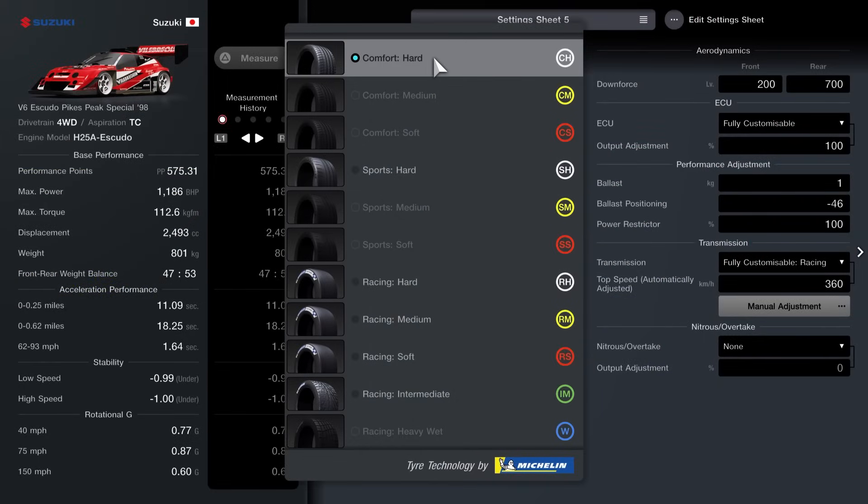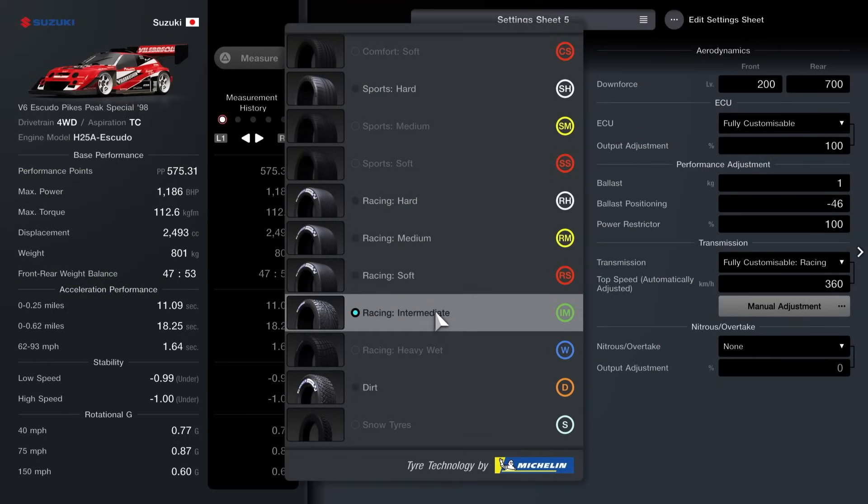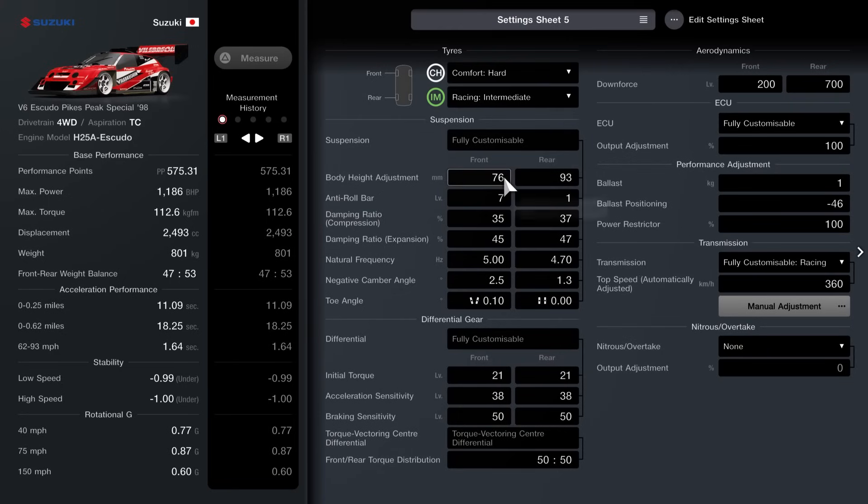Where it gets a little bit strange is with the actual tuning sheet. You're going to run the front tyres on comfort hards and the rear on racing intermediate. Body height is 76 at the front and 93 at the rear. Anti-roll bar is 7 at the front and very minute at the rear. Compression is 35 front and 37 rear. Expansion 45 front and 47 rear. Natural frequency is 5.00 at the front and 4.70 at the rear. Negative camber angle 2.5 front and 1.3 rear, then toe angle 0.10 outwards at the front and 0 at the rear.